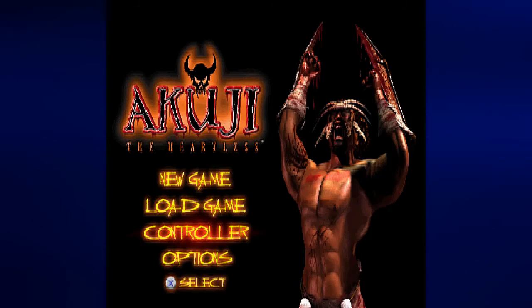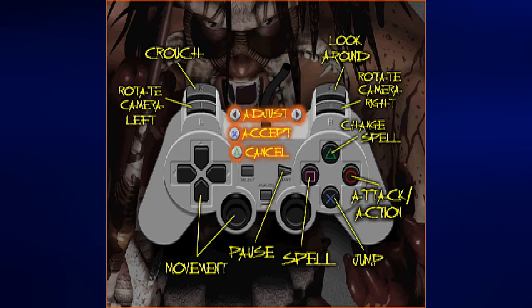Let's go ahead and instead of just starting a new game, I want to look up the controller settings real quick. You have the ability to move, and you can use the analog stick if you choose. I'm looking at the default options, by the way. There are at least 3 or 4 different controller configurations you can choose from. X lets you jump. Circle lets you attack. Square lets you cast spells. Triangle lets you switch between spells. L1 and R1 let you rotate the camera left or right. If you press L1 and R1 at the same time, you can zoom the camera in and out, which is nice.